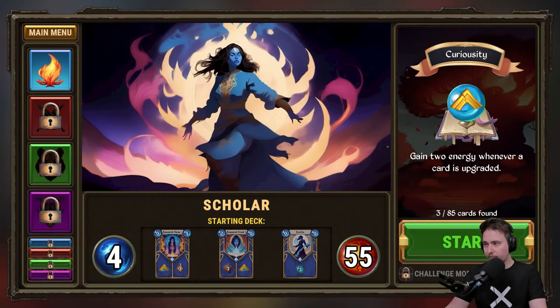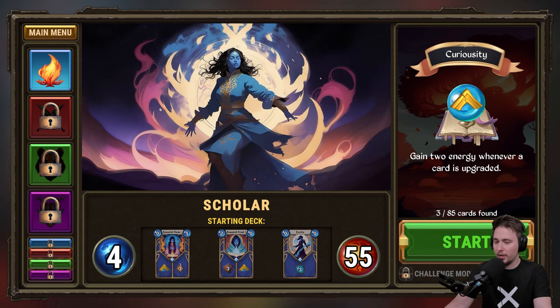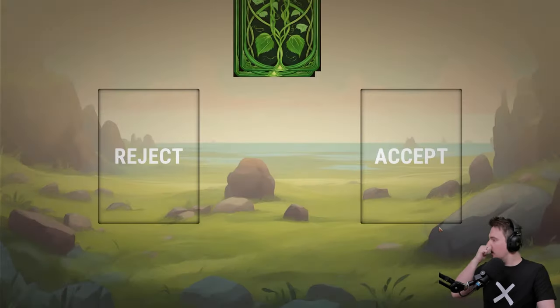Let's jump into the game — new run. So there are four classes we can play as, but only one is currently available. We will be playing as the Scholar, whose ability is Curiosity: gain two energies whenever a card is upgraded. We have 55 HP, so let's go.